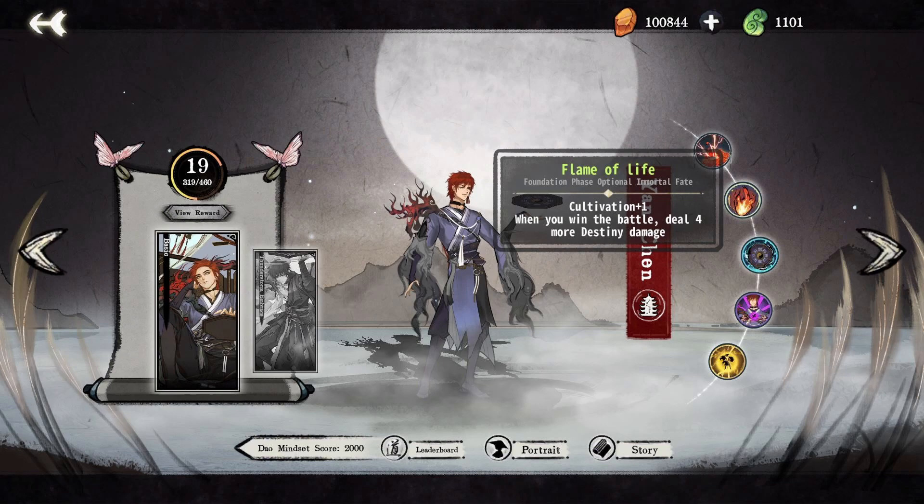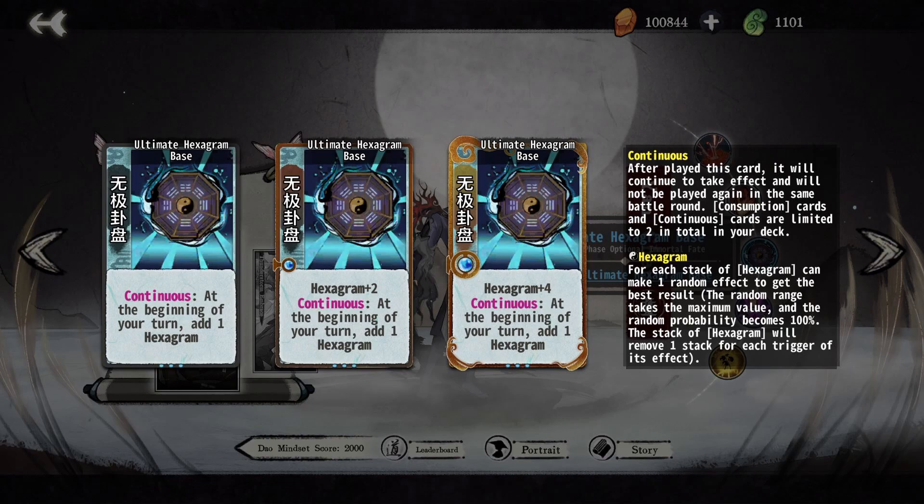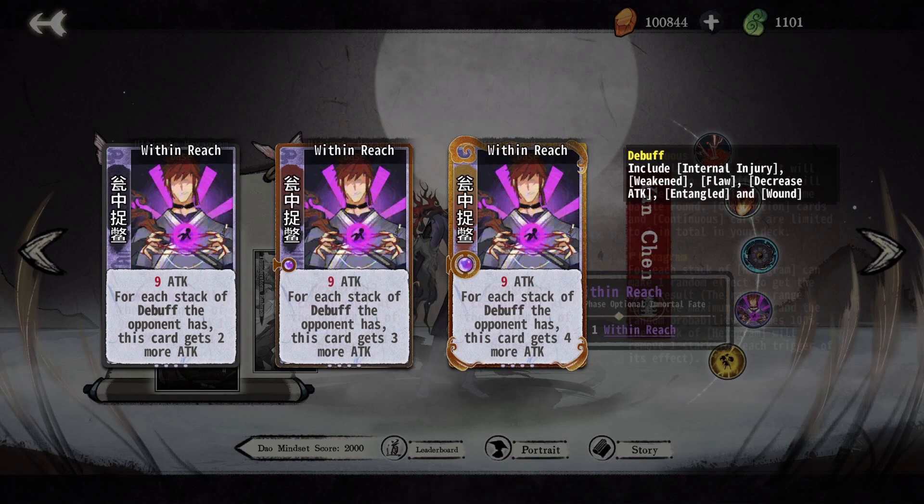Flames of Life is simply an auto-pick. The initial cultivation lets you outspeed your opponents on tier 2, and the extra destiny damage powers up Bloodline potential, allowing you to start snowballing in power earlier and faster. Ultimate Hexagram Base is a reliable source of hexagrams that does an excellent job until the late stages of the game. One hexagram per turn is perfect to power all early game Heptastar cards. Be mindful that from tier 4, you may need more than one hexagram per turn, at which point you may need to augment or replace this.